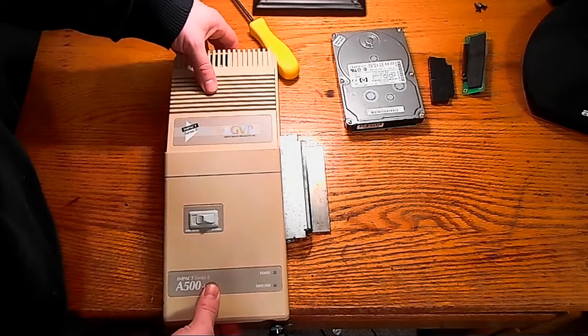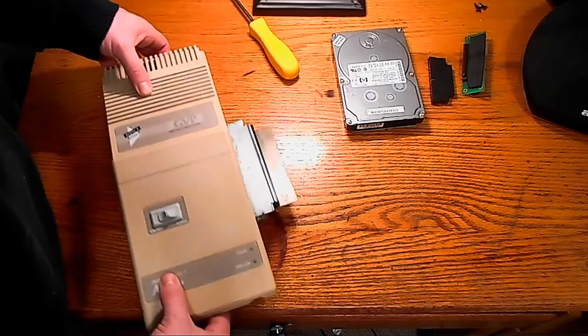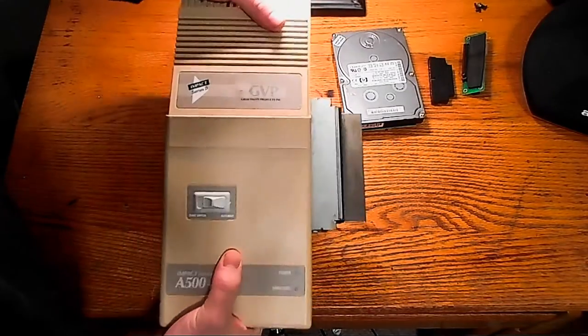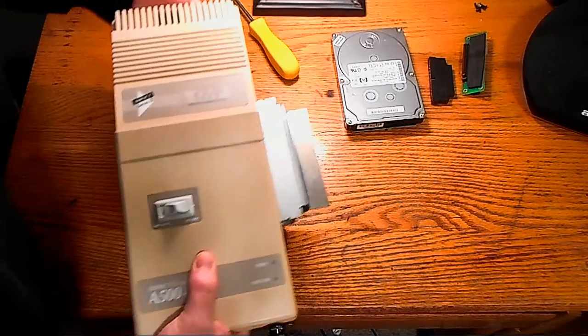So all that will do is it'll save you memory because the drivers and such will not be loaded — you'll get that extra memory for the games if you don't need the hard drive. Auto boot will allow it to auto boot on Workbench 1.3 and higher. On 1.2, I do not believe it will auto boot, but it'll still work — you just gotta still have the Workbench disk itself in order to boot the system. In order to take this off, we flip it around.